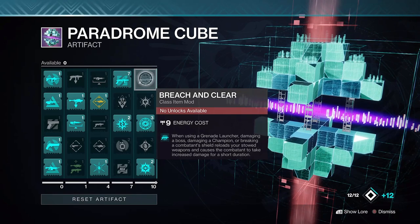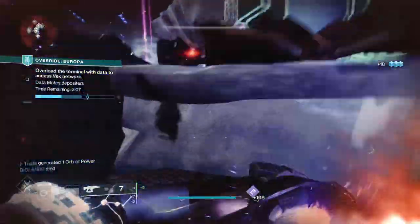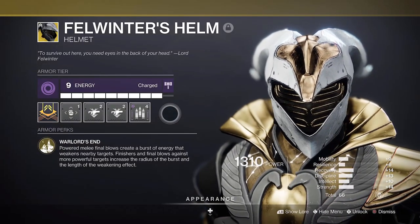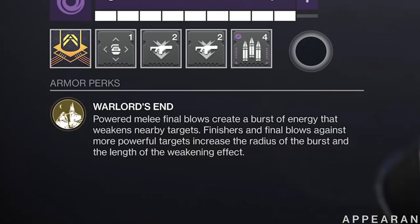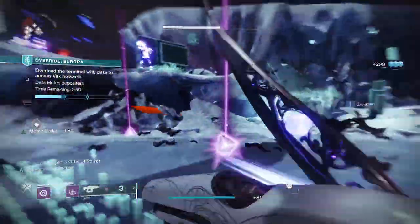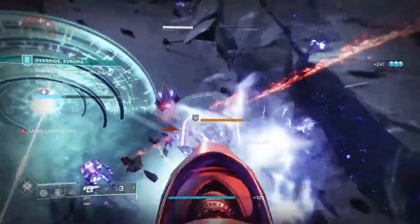We're not going to be using the quite frankly overpowered Breach and Clear mod in this build because I want to max out our warmind cell and explosive potential. But there's one vastly underrated warlock exotic that will debuff everything as standard anyway, and that's Felwinter's Helm. Warlord's End creates a weakening burst affecting nearby enemies on a charged melee final blow, and final blows against powerful targets increase the radius of the burst and the length of the weakening effect. It's way more potent than Breach and Clear for general play, granting a 30% debuff to targets marked by the purple hue. It lasts for an entire age, especially if you use finishes on yellow bars and champions to debuff a huge area.